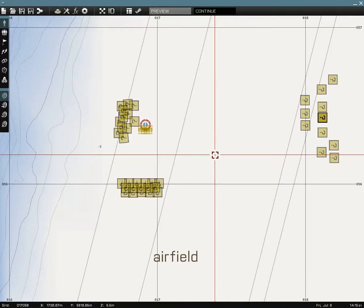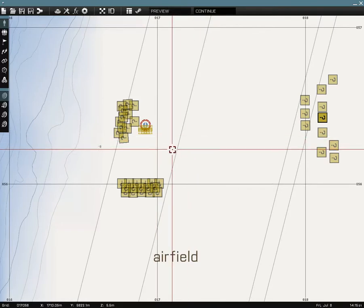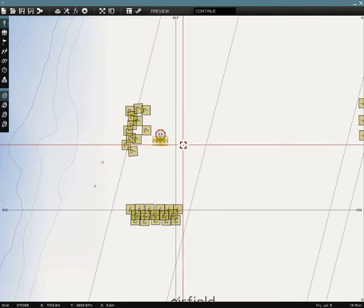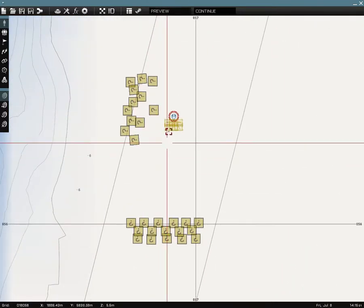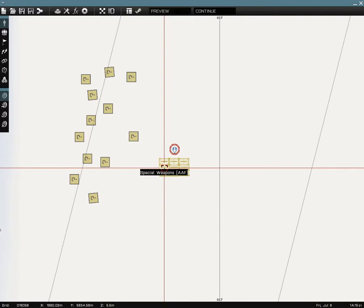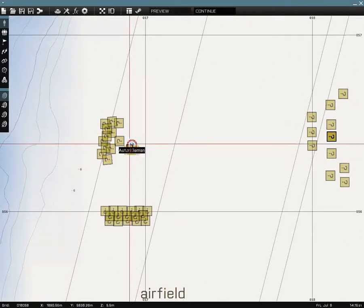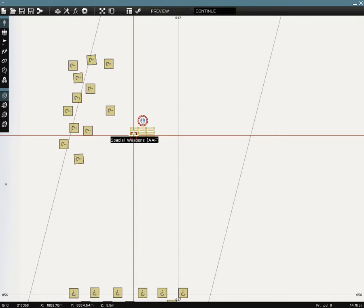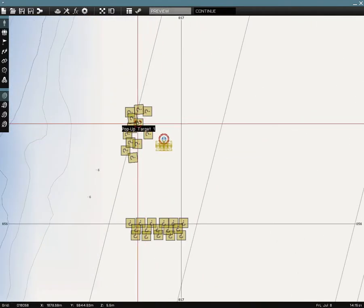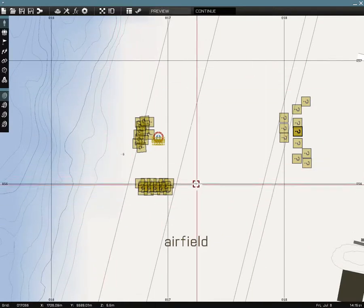Hello everybody and welcome back to the Arma free beta editor showdown. Today's showdown will be between different firearms — specifically I'll try rifles, pistols, and assault rifles. I've set up some basic weapon crates — special weapons crates — these have sniper rifles, SMGs, and marksman rifles, and basic ammo for all of them. The sides are the AAF, some sort of Russian-speaking people with Cyrillic stuff, the CSAT, and NATO.